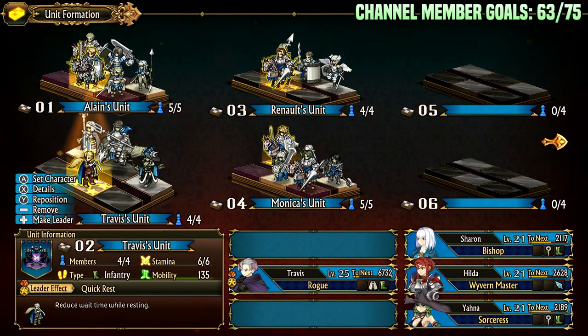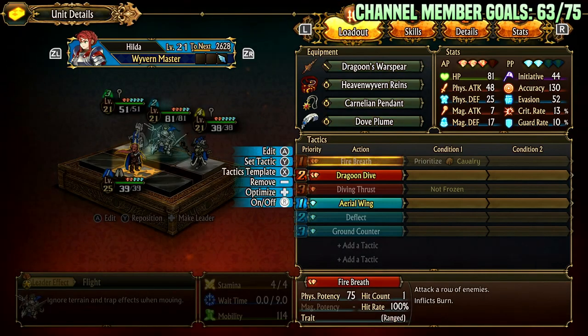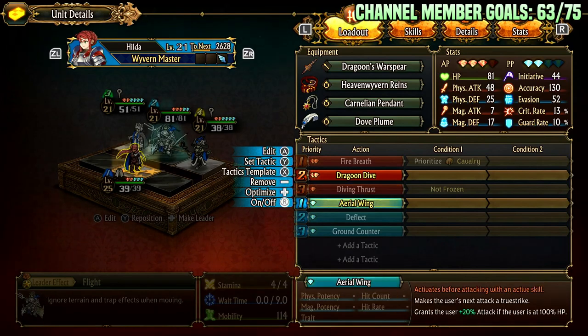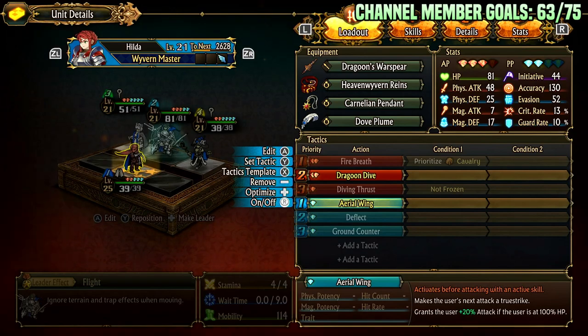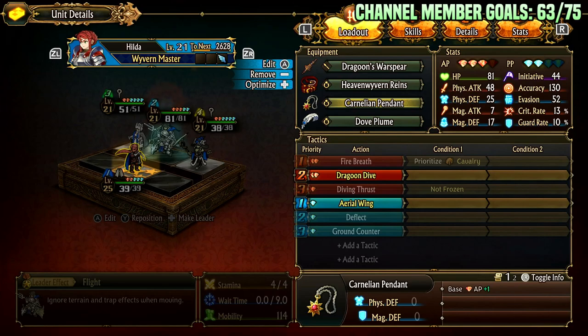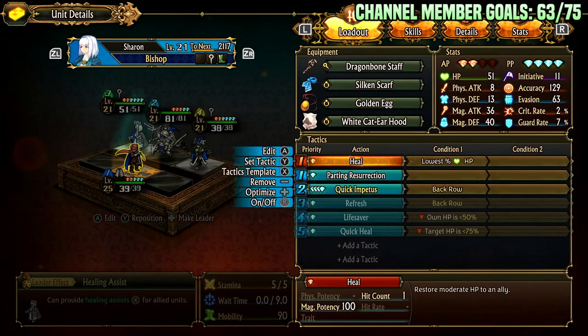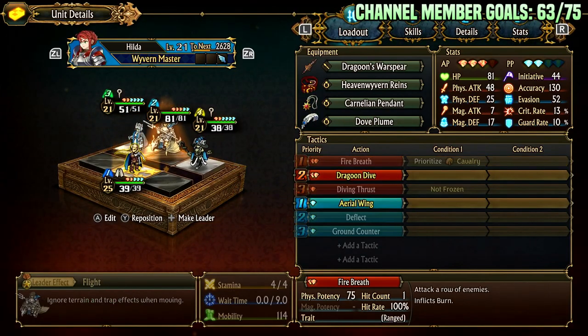So let's go over it again. You have your nuke set — pretty much disable literally everything but Dragoon Dive and Aerial Wing. This is the combo: you Aerial Wing, then Dragoon Dive. That's pretty much literally all we want to be doing. I also have Dove Plume for higher initiative and Carnelian so that I get to do this twice. When I get Quick Impetus, she will gain another active point, putting her at four, allowing her to do this twice.